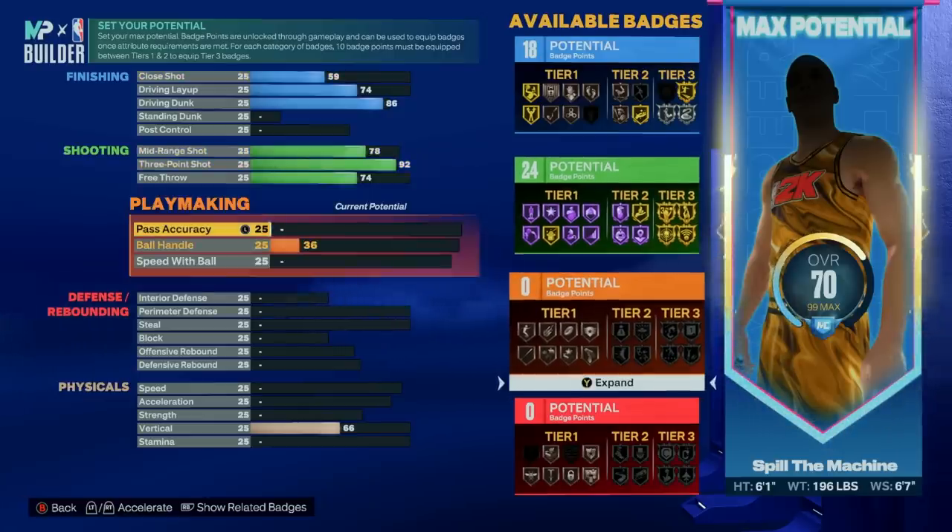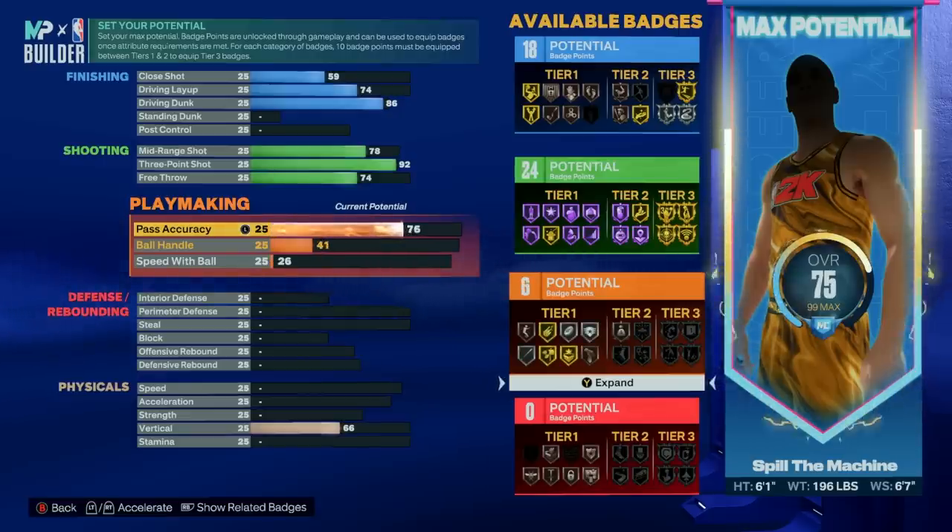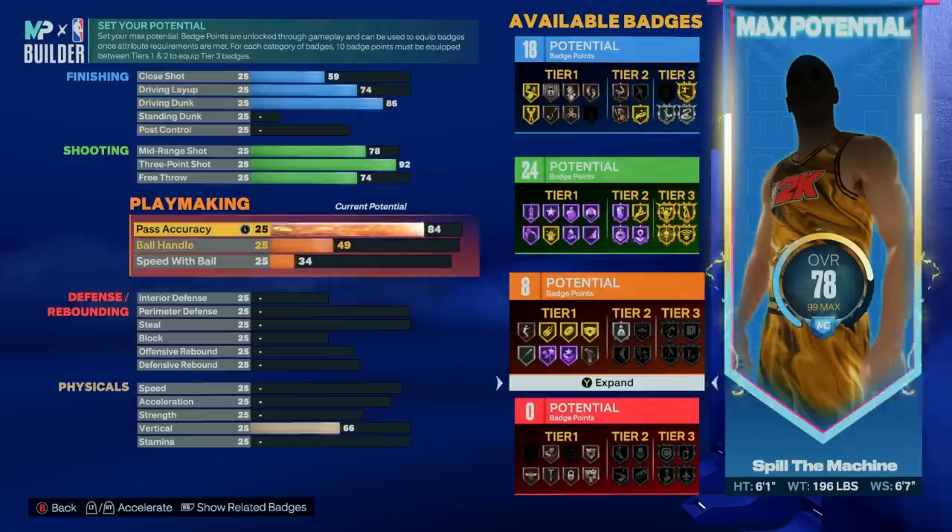Next we have our playmaking — another category I've dabbled with for a bit to find out what works well and what doesn't. Starting with pass accuracy, we went with an 84. At 85 you do unlock more passing styles, but for some reason pass accuracy is insanely expensive and I think we'll be just fine with an 84 and the LeBron passing style — that's what we recommend. I've tried 75 and even 79 pass accuracy but that still feels a little low, and anything around 85 really feels like the sweet spot for me.